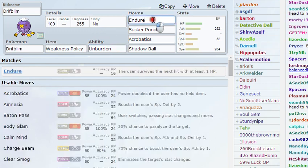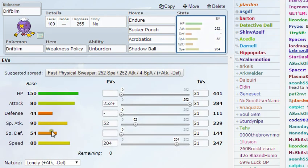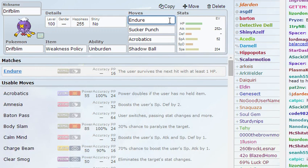My first move is Endure, to make sure that you can survive any super effective move, because Driftbloom's defenses aren't great — only base 44 and 54 — which is really, really frail. Endure lets you live with at least one HP, which is really crucial when your opponent decides to use Knock Off or something. It gets plus priority, so you don't need to worry about if your opponent is using a Choice Scarfed Pokemon. You can use Endure first, and then they'll attack you with that super effective move — hopefully — otherwise your Endure would be useless.